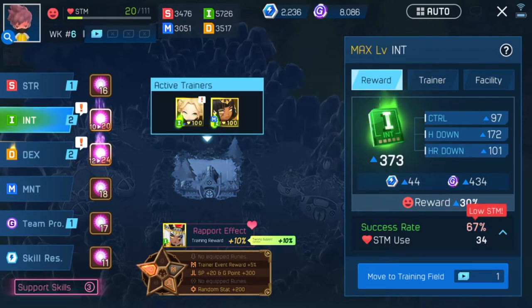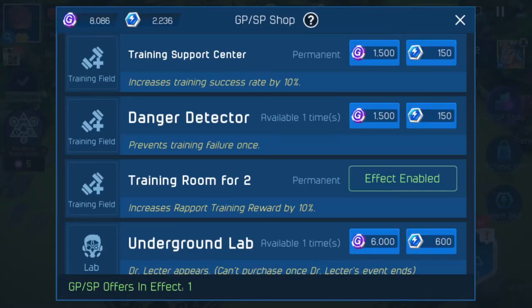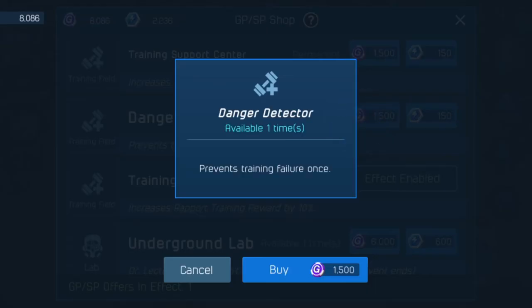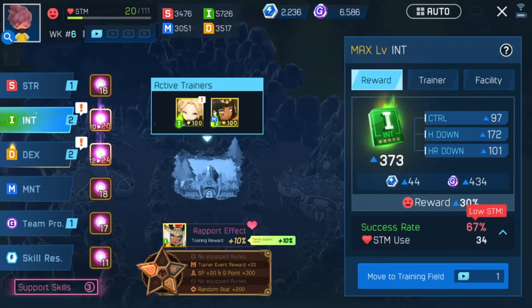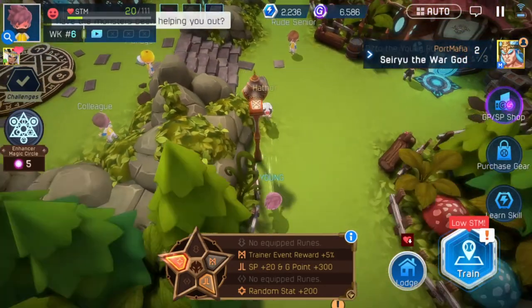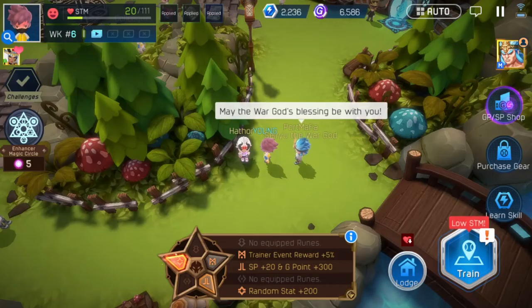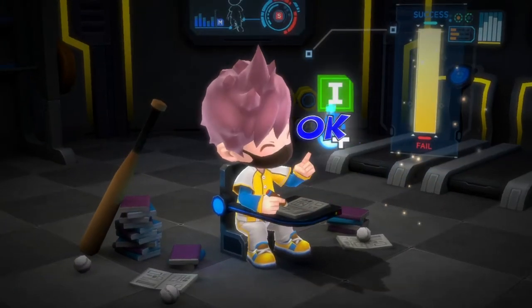None of these trainings are really that great and we're low on stamina as well. I believe we have one more danger detector - we're gonna buy it. We're gonna buy this next danger detector with gold. We're gonna hope we pass this training without using a danger detector, so we're gonna take the INT one. We're actually gonna boost this INT one as well because our trainings as you've seen have not been great. We did pass that.